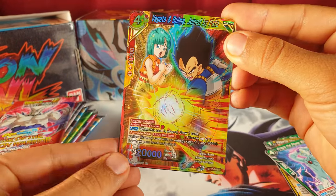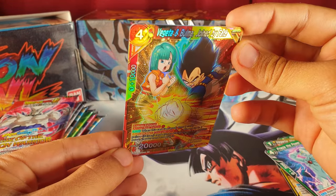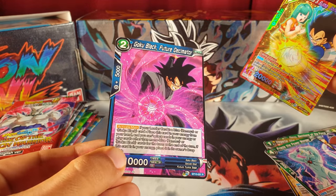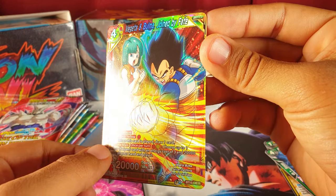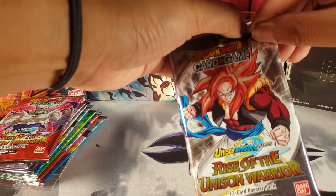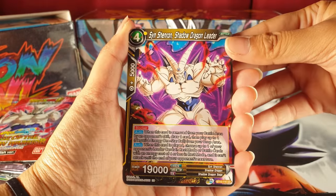Oh look at the art! Dude, that is sick — the outlining, look at that. Oof, amazing. What do you think we're gonna pull? Secret rare? There's a non-holo in the background. But look — the first pull right here. Go, one of you guys.